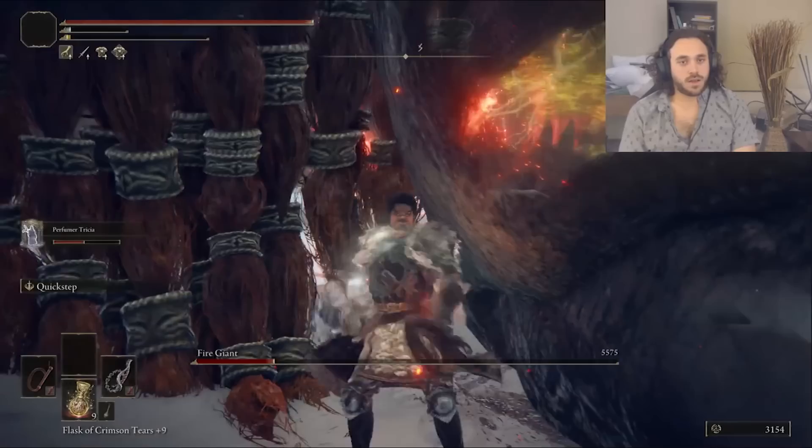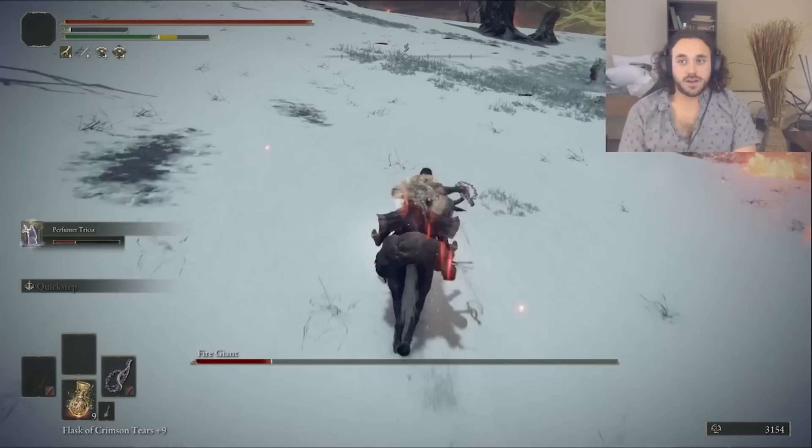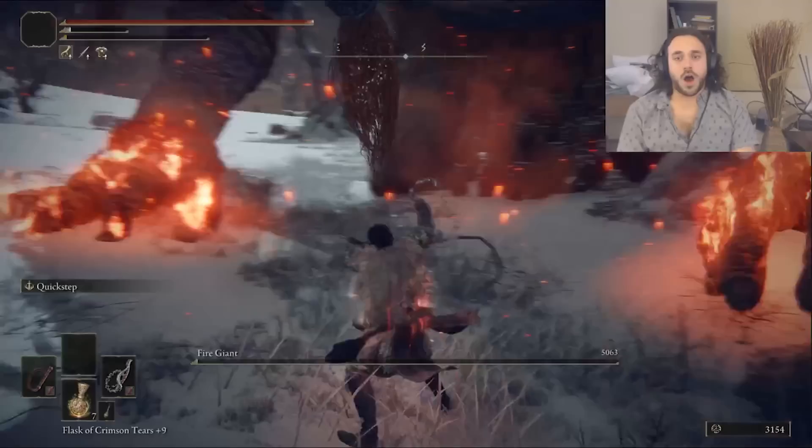Phase two is a go, and I'm just hanging between his legs to try and get a bleed off. If you're hanging between his legs, you might get slapped by the two big red balls, but I made it out. Another bleed and we win, letting Nepheli burn down the Erdtree.